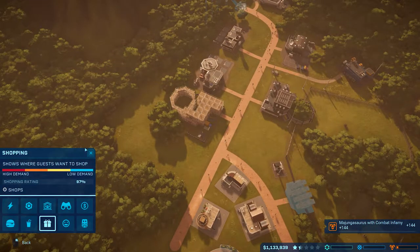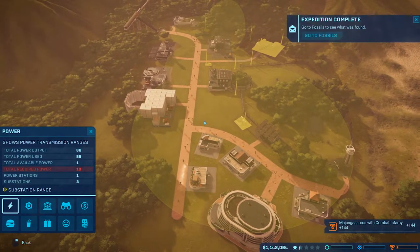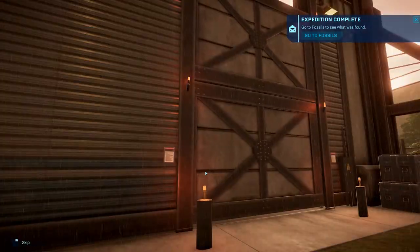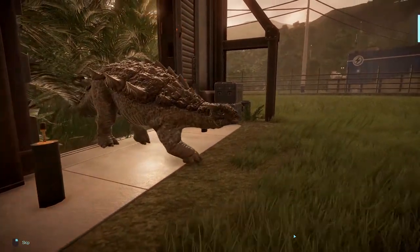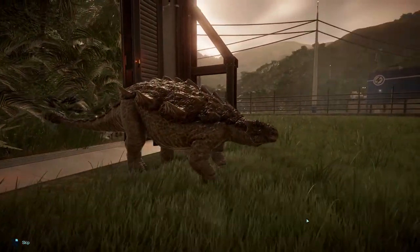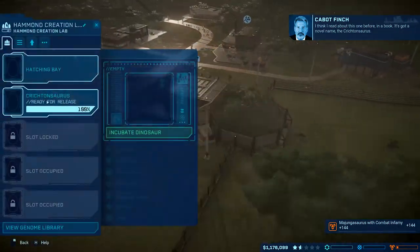I thought I had management views - power - yeah, I'm at maximum limit with that thing. So let's release in the pouring down rain. I understand I have all these notifications to deal with - but I'm looking at the birth of this Crichtonsaurus. I read about this one before in a book - it's got a novel name, the Crichtonsaurus. Thank you sir!